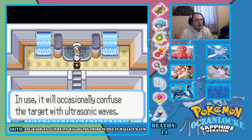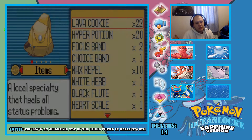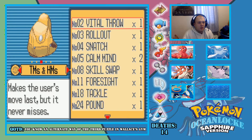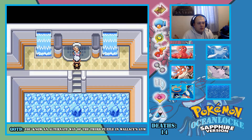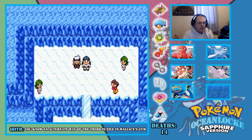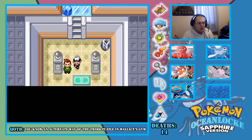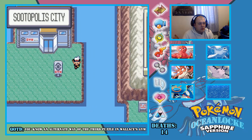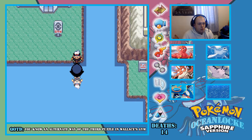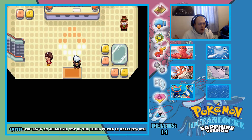TM handed — it will occasionally confuse the target with ultrasonic waves. No it's not — it's actually Rollout! I think I already have one. I could give Kingler Rollout — that would be pretty sick, actually. That would be pretty awesome!